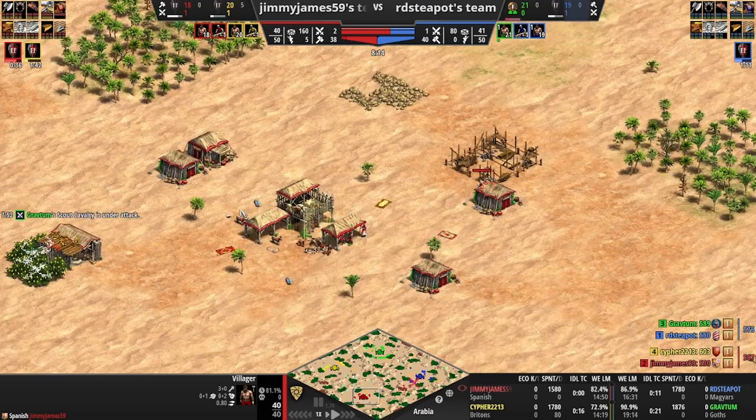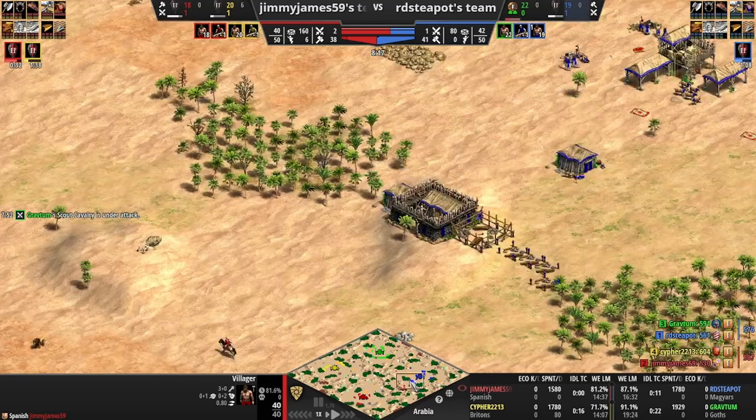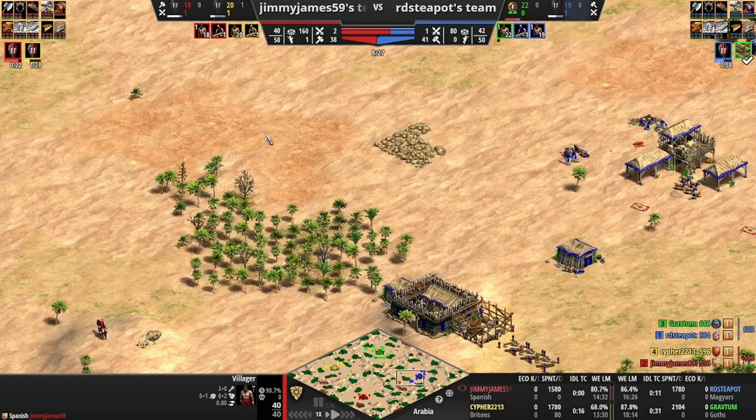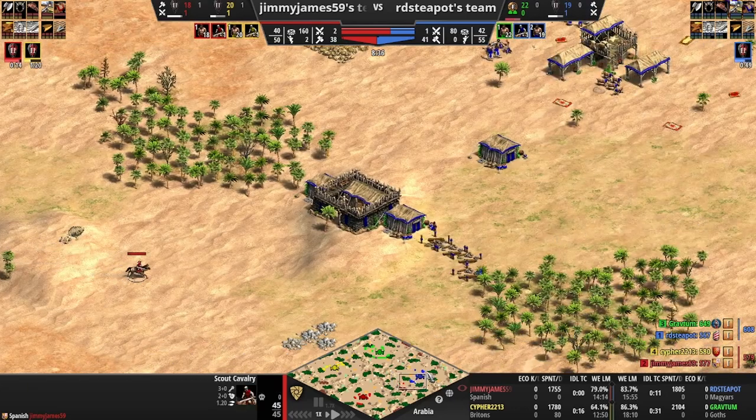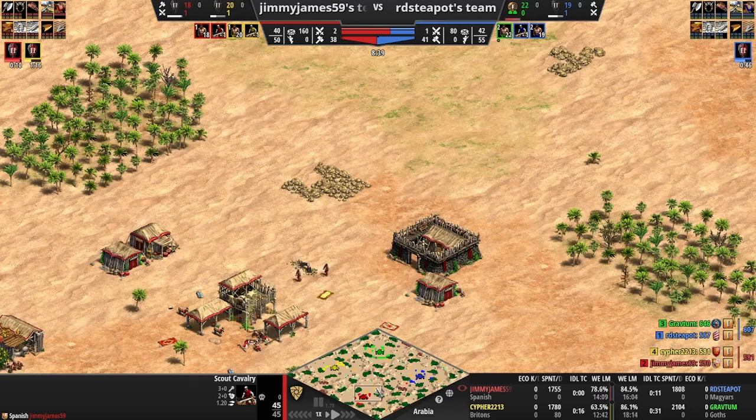We're going to play heavy scouts here. The idea with this build for the Spanish is to basically delay putting up a mining camp as long as possible and just researching technologies to generate gold. That means we're going to play a bit of a heavier feudal age, but I kind of don't mind that - get out to a fast start, control the map, and keep our opponents down.